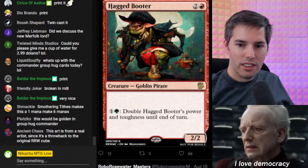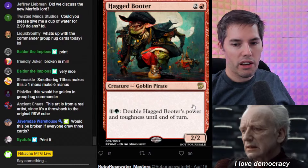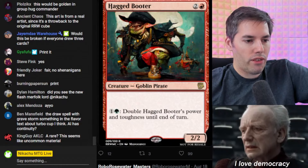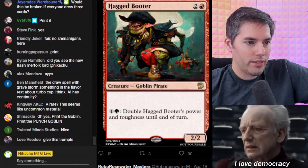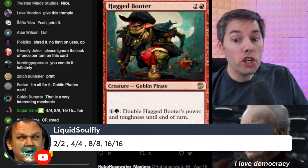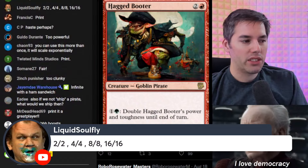We've got the Haggid Booter. Red, two generic for a 2-2 Goblin Pirate. For green, one generic — double Haggid Booter's power and toughness until end of turn. So basically pay green, one generic, it gets bigger. Which also means if you made it bigger first — give it +3/+3 then double it — it becomes a 5-5, double again to a 10-10. It can stack! Liquid Soulfly just found the utmost power of this thing: two-two to a four-four, activate again to an eight-eight, double it again into a sixteen-sixteen. This pirate punches big time. This is a bomb.